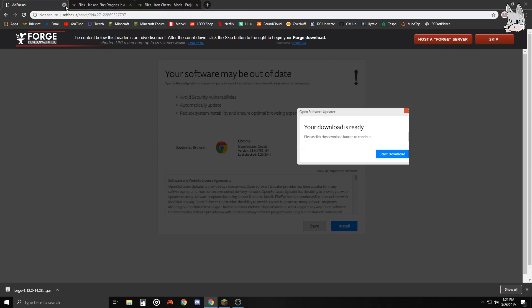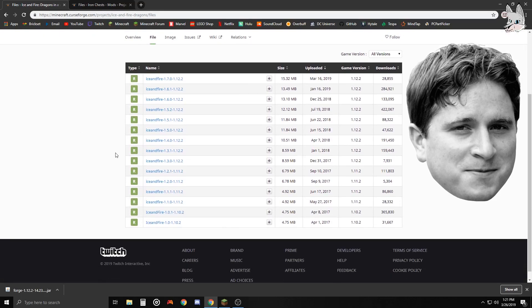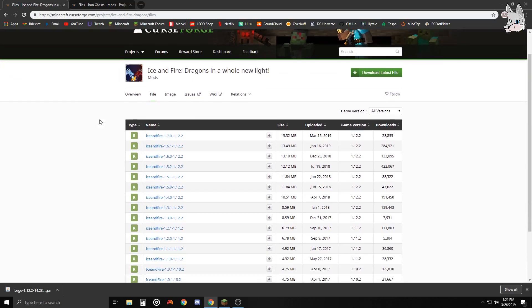We can exit out of this tab - we have Minecraft Forge downloaded. The two mods I'm doing today are examples: one is a standalone mod, and one requires a dependency. Ice and Fire is an example of a mod that has a dependency. I always recommend Minecraft CurseForge for mods - that link will be in the description.